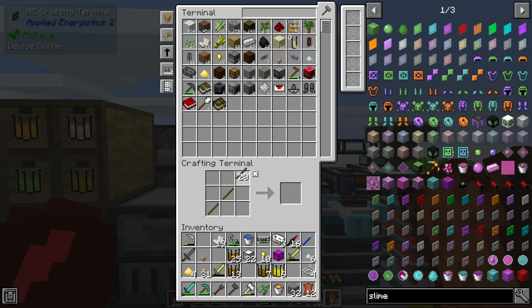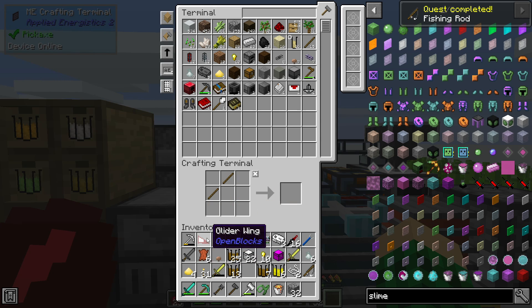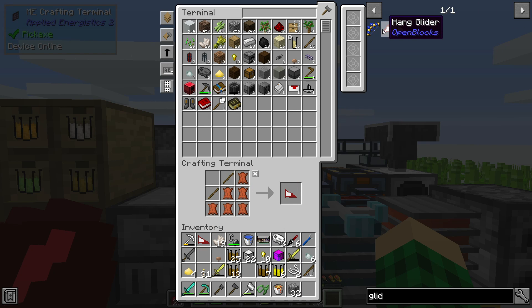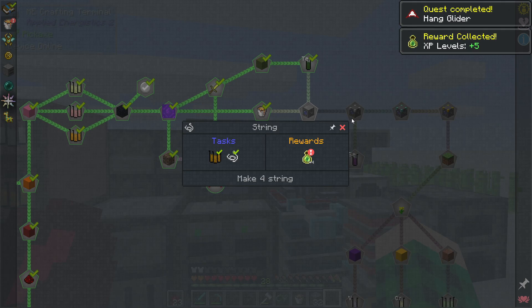Some sticks and we make a fishing rod. For the hang glider, we do this to get one of these - it doesn't need the left and right wing like a lot of hang gliders do. This one is just regular glider wings, and then we use one stick in between to get ourselves a hang glider. That's gonna make traveling around really, really easy and quick.